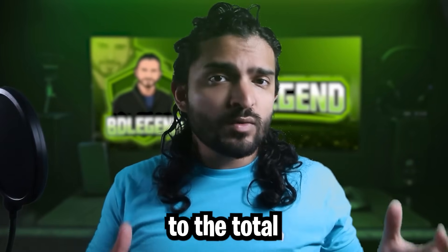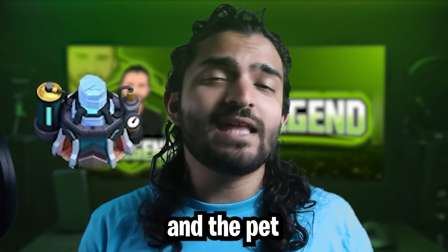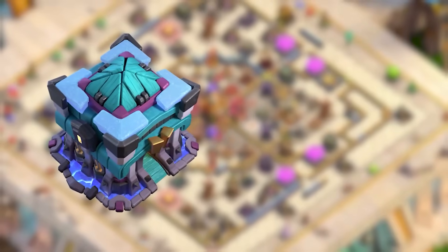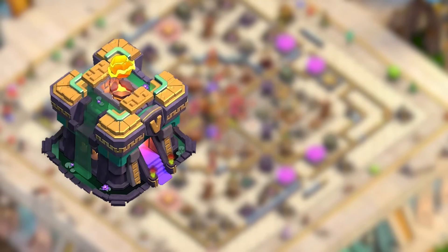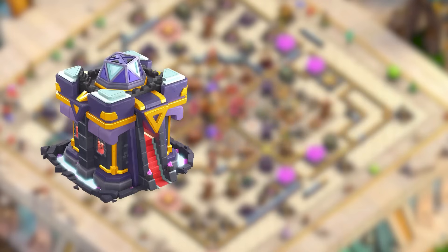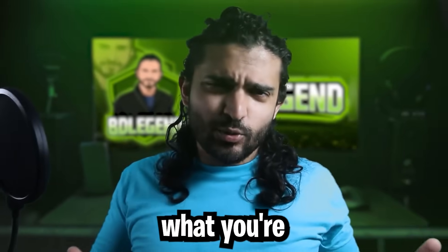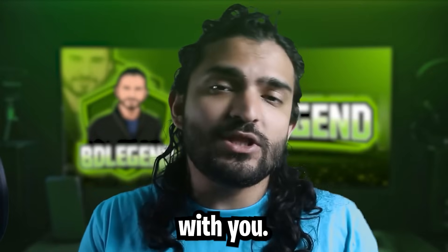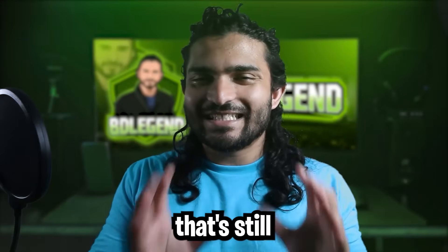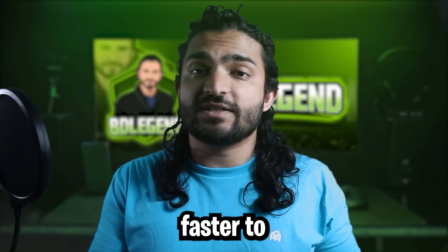Before we move on to the total time reduction, let's take a quick look at both the lab and the pet time reductions. For Town Hall 13, we have a lab reduction of 1.3%. For Town Hall 14, we have a lab reduction of 6.4%. And finally for Town Hall 15, we have a lab reduction of 17.5%, which is the craziest of the bunch. That's still a huge amount of reduction in the earlier levels and will help players progress a lot faster to the later Town Hall levels.